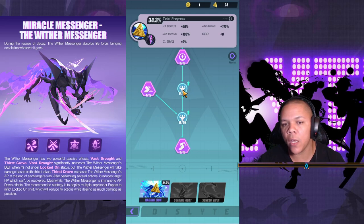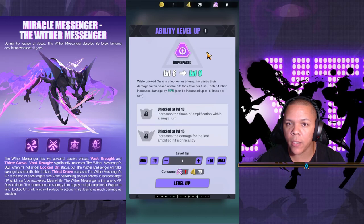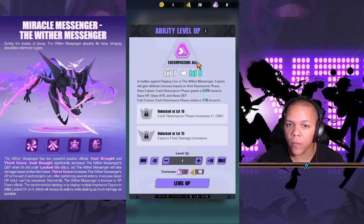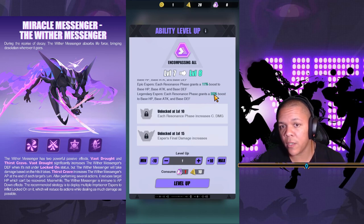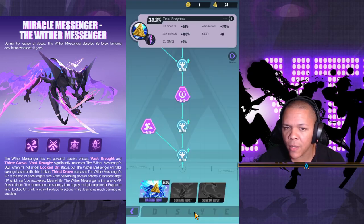I honestly don't know why there are different sections for this, but that one is called Unprepared — ability level up. Then we have Encompassing All: in battles with Raging Lion and Wither Messenger, basically rare espers each residence phase grants a 5.5% boost to base HP, base attack, and base defense. For epic espers and then legendary espers it's a huge boost. Using legendary espers who are fully resonance'd up, you're gonna get 22% on everything — base stats. So that's awesome.